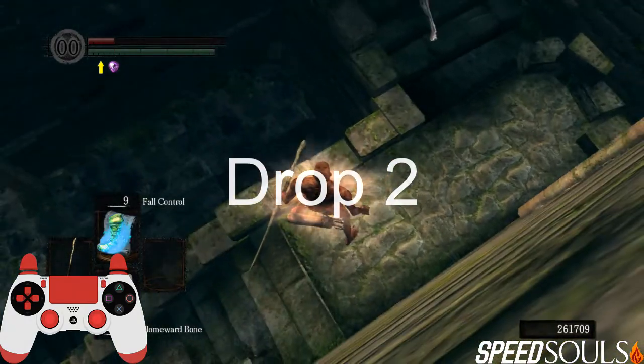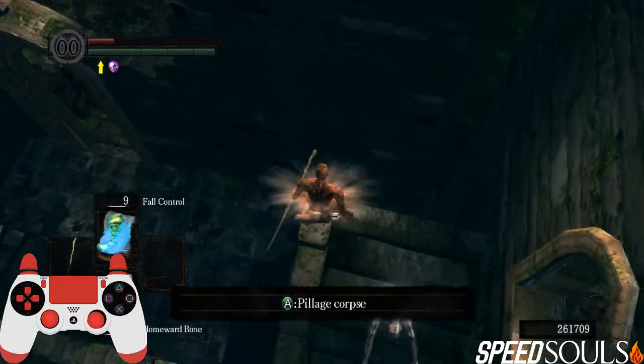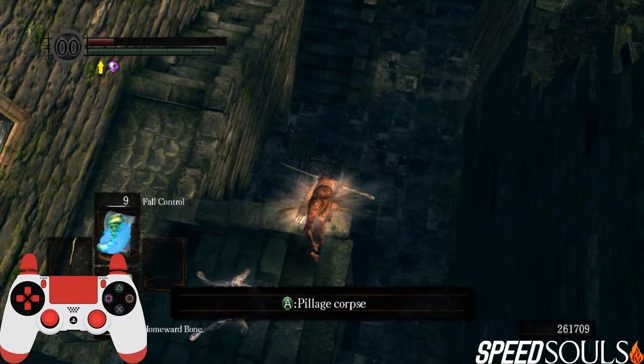If for some reason you do not fancy this first method, there's another way to do it: you wanna run up this corner of the stairs and then walk off at an angle slightly like this.